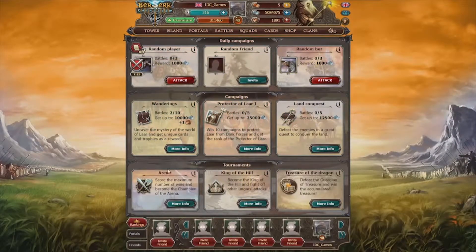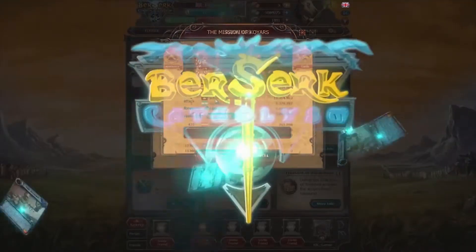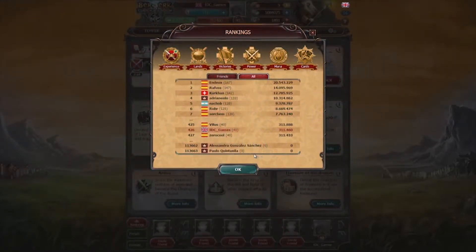If you want to become the best Ungar sorcerer, don't forget to take part in the arena, the tournaments, and the missions of Coyars. This game section will provide you much experience to level up and get your name at the top of the ranking. Though leveling up is not the most important — you can stand out because of your amount of cards, your large island, or your unbeatable squads.